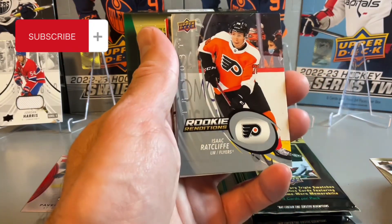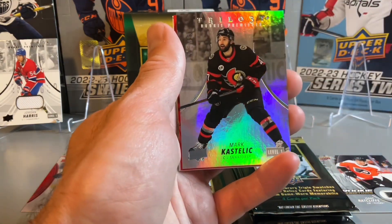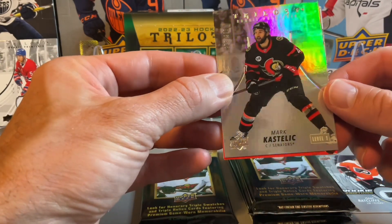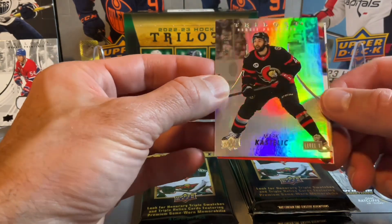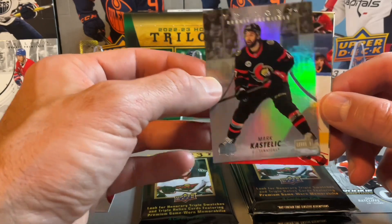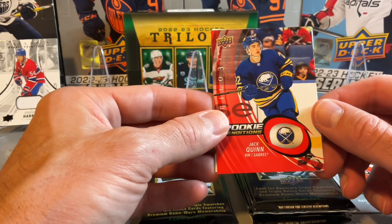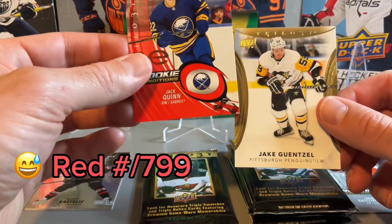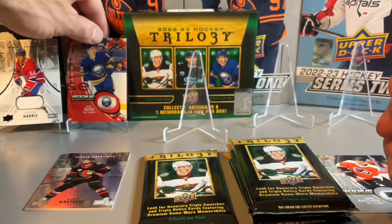Rookie renditions right on top for pack two. Behind that is just the decoy. We have a Mark Kastelik, a level one trilogy rookie premieres — I think that one's numbered out of 999, hard to see the numbering. Rookie renditions of Jack Quinn, also out of 999 — a decent one there — and a Jake Gensel on the base.